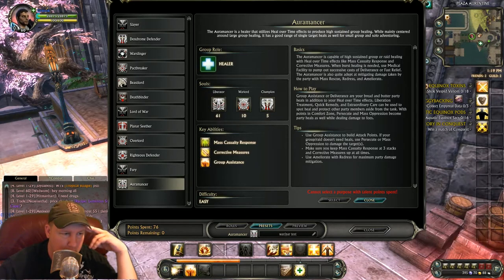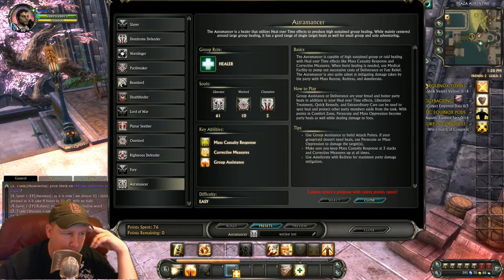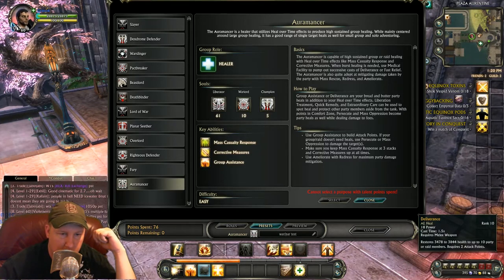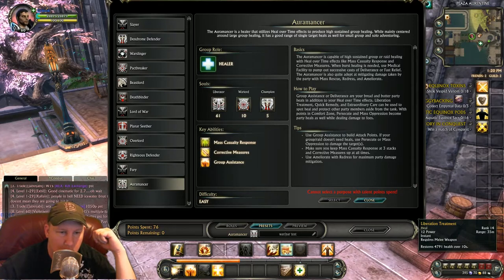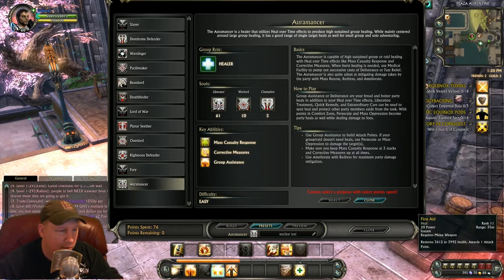So we've got an AoE heal and then our finisher. First Aid will go here. This finisher deals additional earth damage per attack point — so we've got a big finisher. There's also a heal over time. Mass Suppression as our main attack. We're basically going to operate on these four abilities and see how it works out.